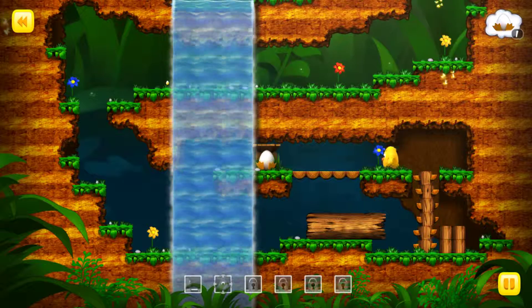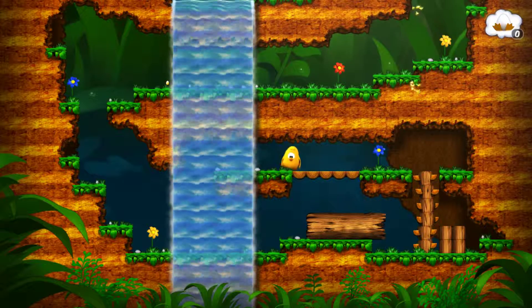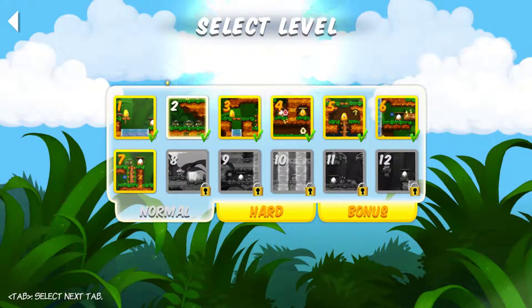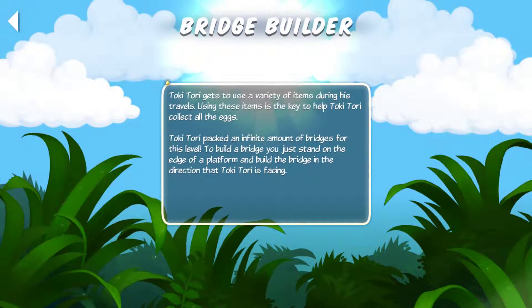There's no good way to put face cam on this game with the current setup I have, and I don't feel that it really needs it. TokiTori gets to use a variety of items during his travels. Using these items is a key to help TokiTori collect all the eggs. He has an infinite amount of bridges for this level.